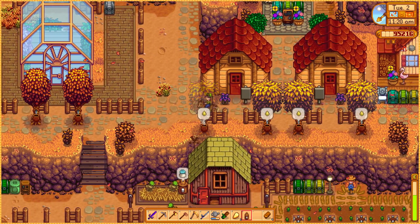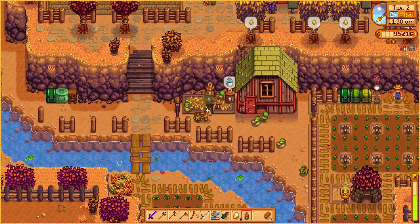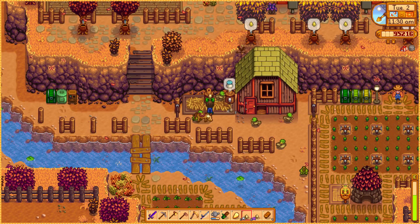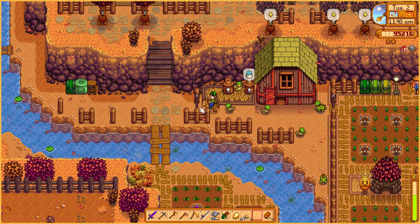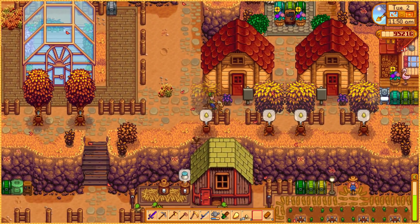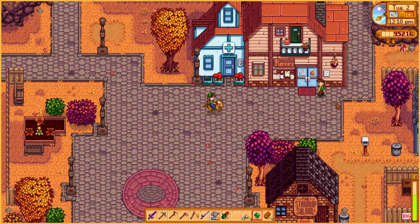I'm honestly kind of hoping one of the special orders today is the one from Robin where you farm a load of stone — such a good quest. You farm the resource for yourself and you don't need to give the stone to Robin, and you get a prize at the end as well. I also need to go to the desert to buy some beets, and possibly some starfruit too.